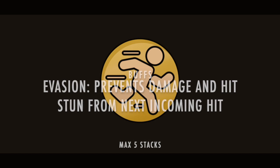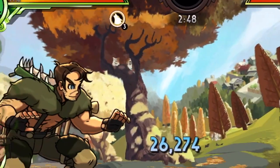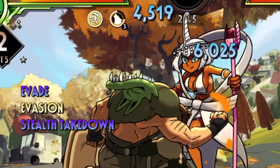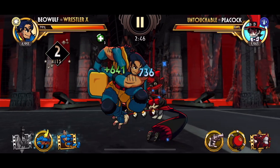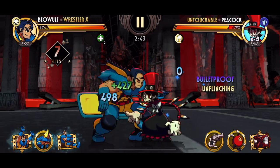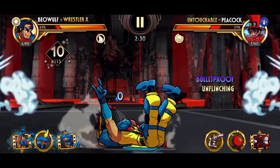Next is Evasion, represented by a naked running man with a yellow background. Each stack prevents both damage and hitstun from the next incoming hit. Up to 5 stacks can be stored and each hit evaded removes 1 stack. Next up is Unflinching, which is represented by the head of a penis. This causes a fighter to be immune from hit stuns but not from damage. After Peacock gets the buff, notice how she's not reacting to the hits. This allows her to counterattack or block even mid combo. Also note that unflinching has no effect when the fighter is airborne.